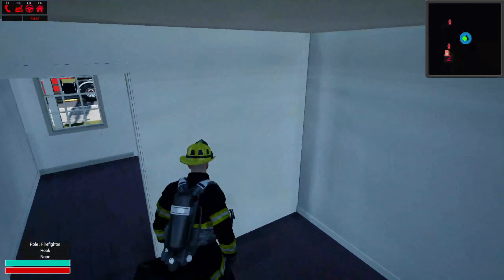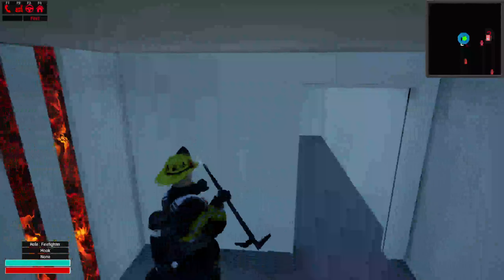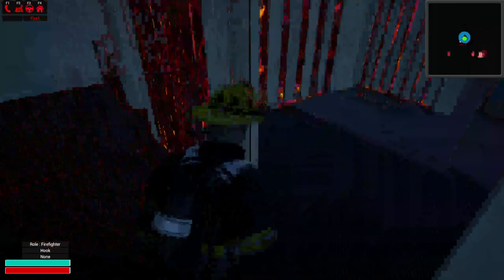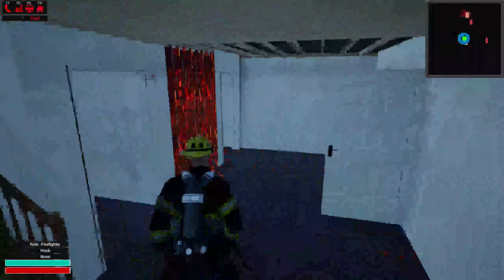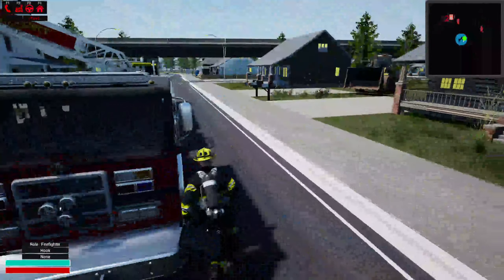The animation changes based on the location of what you're hitting. You can kind of see this whole room is hot. I'm going to let the fire spread for a minute and we'll go up to the roof.